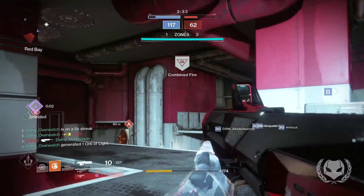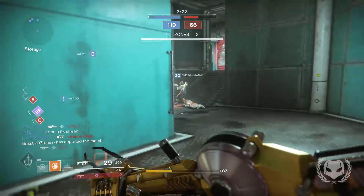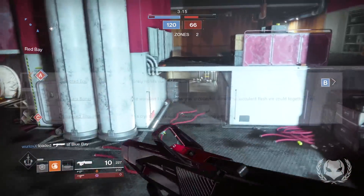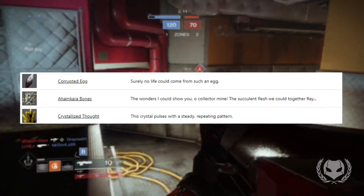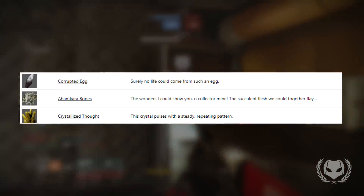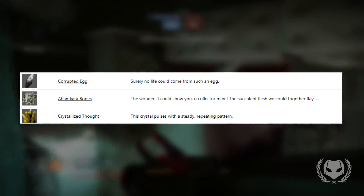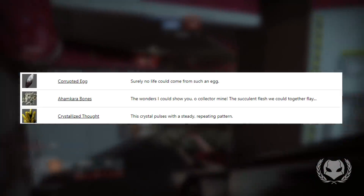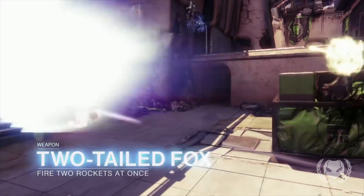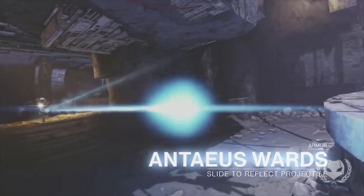The Whisper of the Worm had hints with the catalyst, but the actual weapon never appeared — it was very hidden. I reckon there might be a couple of hidden exotics like that in Forsaken, potentially one for the Last Word. As for other interesting items in the database, there are some relating to Ahamkara. We have the Corrupted Egg, whose description reads 'Surely no life could come from such an egg,' then Ahamkara Bones with the description 'The wonders I could show you, a collector. Mine the succulent flesh, we could together,' and finally Crystallized Thoughts, whose description reads 'This crystal pulses with a steady repeating pattern.' These could be quest items or raid items, and the fact that there's literally an item called Ahamkara Bones is noteworthy given all signs point to the raid boss being an Ahamkara.